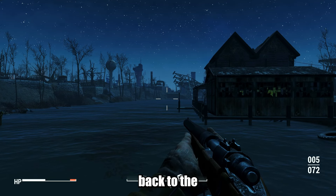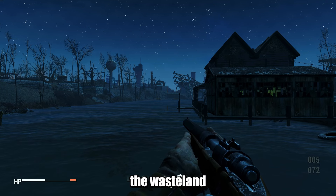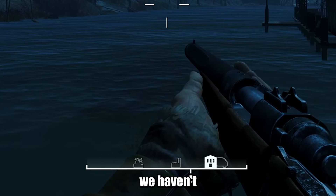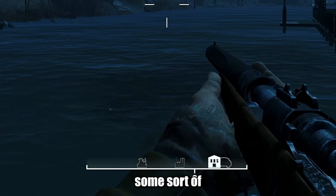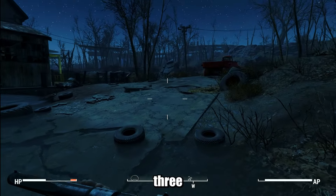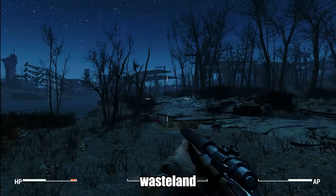Hello all and welcome back to the Grinkle Snatch channel where we're continuing our trek through the wasteland in Fallout 4. On the bottom of the compass we have a couple of areas we haven't been to — it looks like a junkyard, some sort of building, and something I don't even know what it is. Let's go discover what those three things are and see if we can find anything neat in this wasteland today.